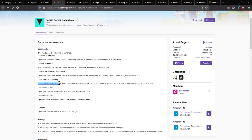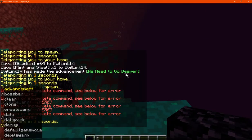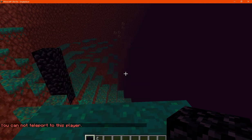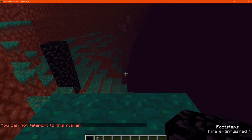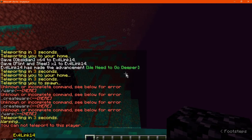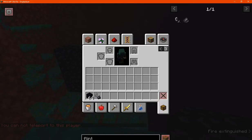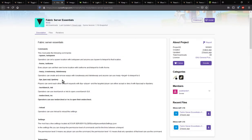Now we obviously have the player-specific teleport command. Since I'm in single player I can't demonstrate this properly, but we'll see what happens. Accept and deny are available, as is the generic command. I can't teleport to this player because it's just myself - so it has to have another player you can do this with, and you can accept or deny the request of being teleported to.